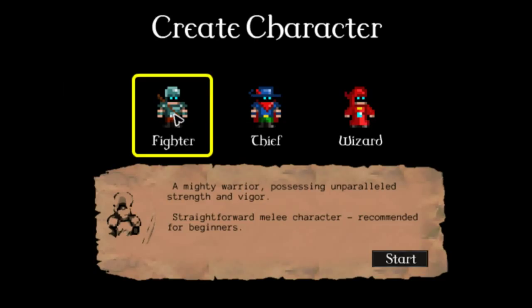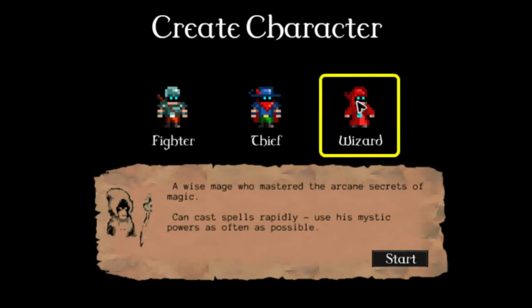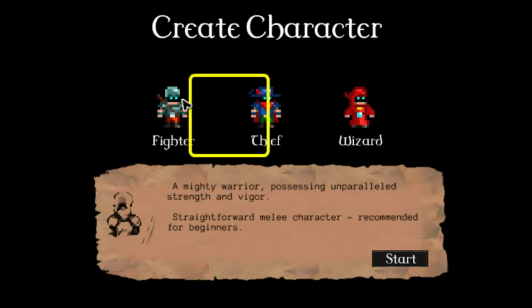You've got three classes to choose from. The Fighter — a mighty warrior possessing unparalleled strength and vigor, straightforward melee character recommended for beginners. The Thief — a cunning and agile rogue whose speed allows for a swift escape; the most challenging character, uses speed and skills to avoid taking damage. And the Wizard — a wise mage who mastered the arcane secrets of magic, can cast spells rapidly, uses mystic powers as often as possible. We'll just go with Fighter for this.